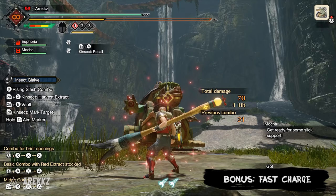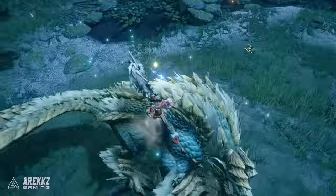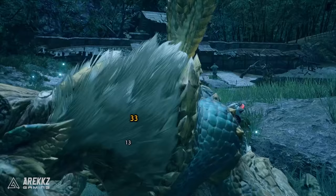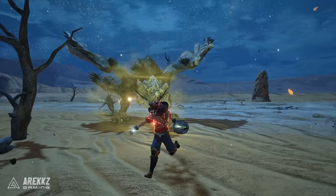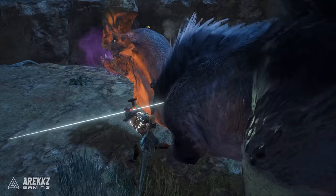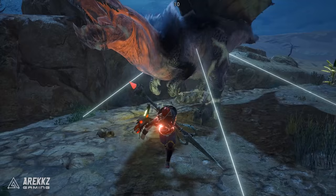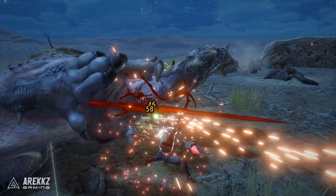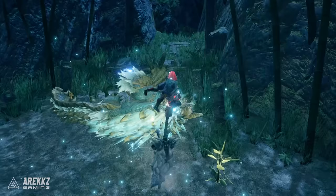For Speed types, Charged Chain Attack sees the Kinsect dive bomb the location a few times for good damage once charged. Fast Charge types charge the blue power state much quicker when they return. There are no good or bad Kinsects — just the ones you find more useful. However, personally I use the Carnage Beetle, which is a Dual Colour Attack Assist type. The dual colour gathering makes getting the triple buff super quick, the assist type attacks with you for added damage, it's higher damage than the speed type, and as a blunt type it has a chance of getting a KO when attacking the head — which is a nice opening when it happens.